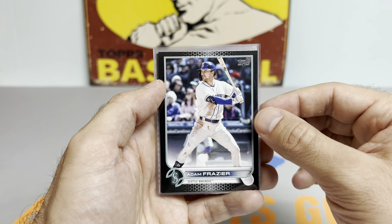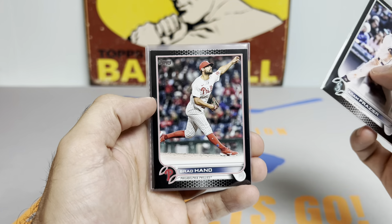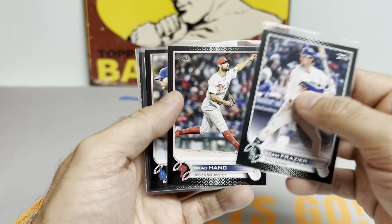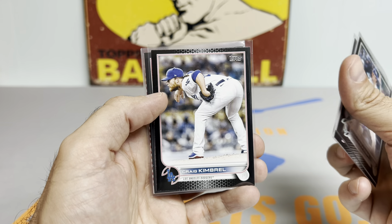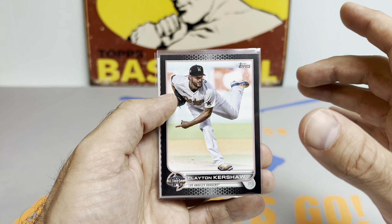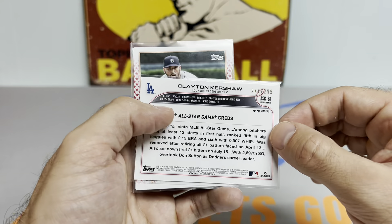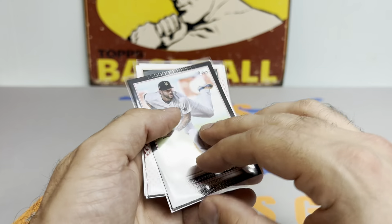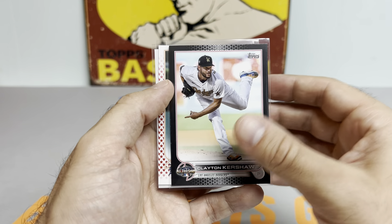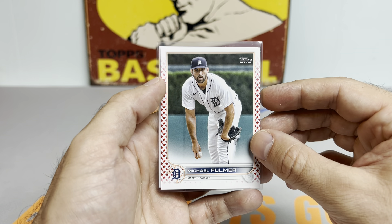We got three blacks numbered to 71 — three to 71 is pretty darn good, I'd say we beat the odds. No rookies unfortunately for the blacks, but we got the Adam Frazier and Craig Kimbrell. The Kimbrell black is actually numbered to 299 — it's the all-star game black, and the all-star game numbered cards are numbered to a different number. I like that idea, keeps you on your toes. Not super saturated like some basketball and football releases, so I think we're teetering on the right threshold.